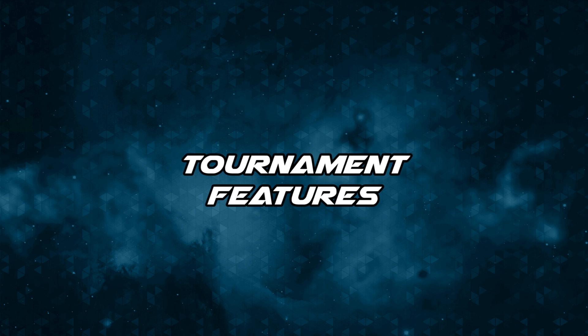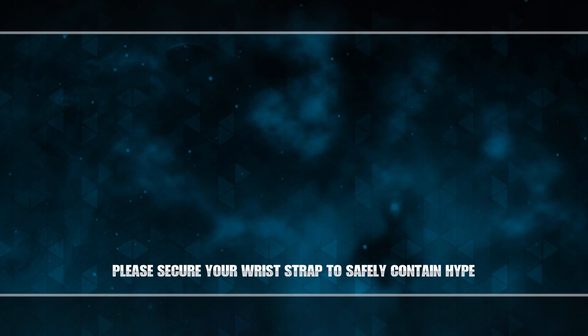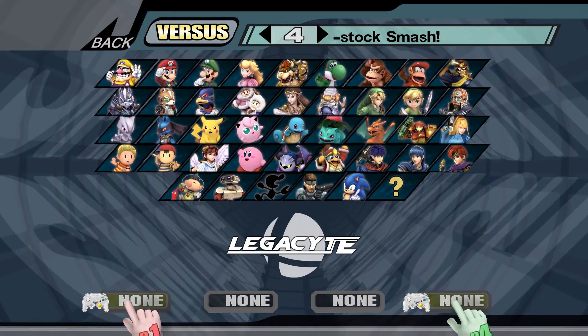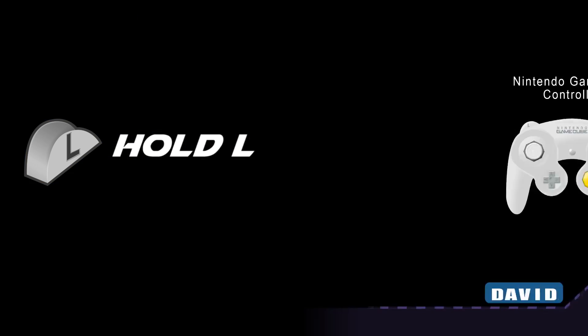Here are some of the tournament features built for TE. Launching TE skips straight to the character selection screen, skipping the menus. Holding L while a new name is created will prompt the player to customize their controls.